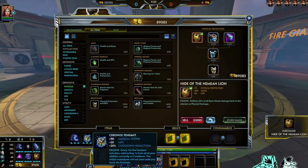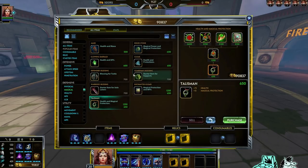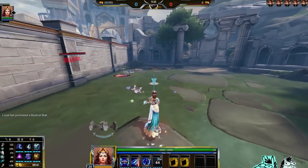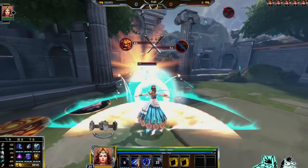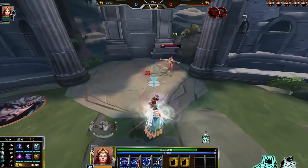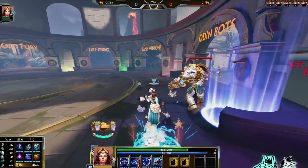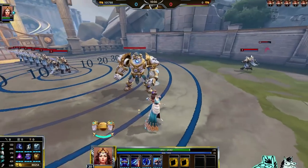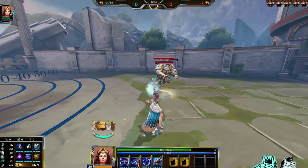Basically it means that any special damage — like the 10 bonus ability damage from Soul Reaver proccing on every ability — those types of damage do matter. And if I were to build Mystical Mail or Neemian Lion, for example, that means in solo lane she could be a pretty good tank. If I build Neemian Lion and Mystical Mail — I'll sell this and build Mystical Mail — watch what happens.